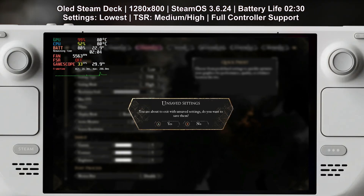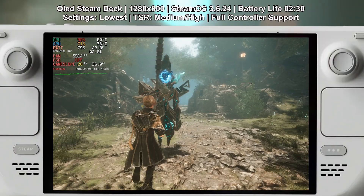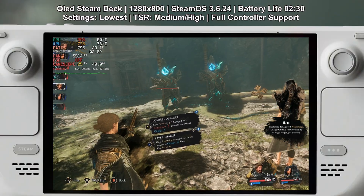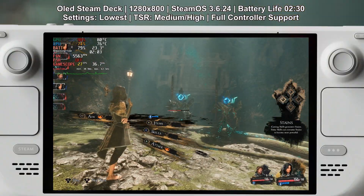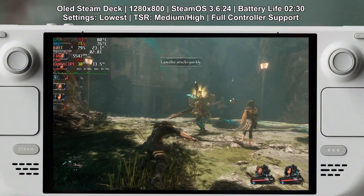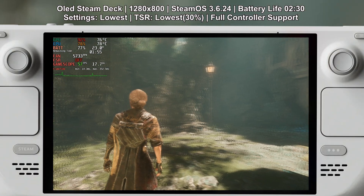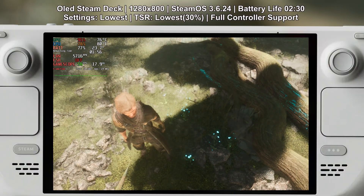Now we can set TSR to medium and high, but that's where things start to go below 30 FPS. With TSR set to medium or high in combat you're going to get between 27 and 30 FPS, and outside of combat around 30 to 40 FPS. You can also set TSR to custom, which means you can drop it as low as 30% or set it between 50 and 70%. TSR on low is 50% and TSR on medium is 75%. So you can play with it and set it to 60%, which is what I ended up doing. Setting it to 30% looks absolutely awful — there's tons of ghosting on character models — so I think anywhere between 50 and 65% is a good option.